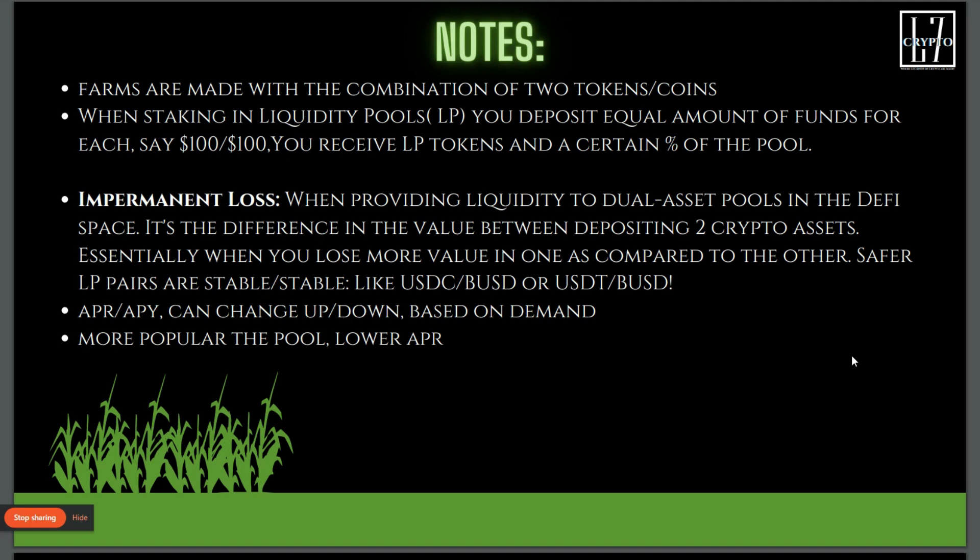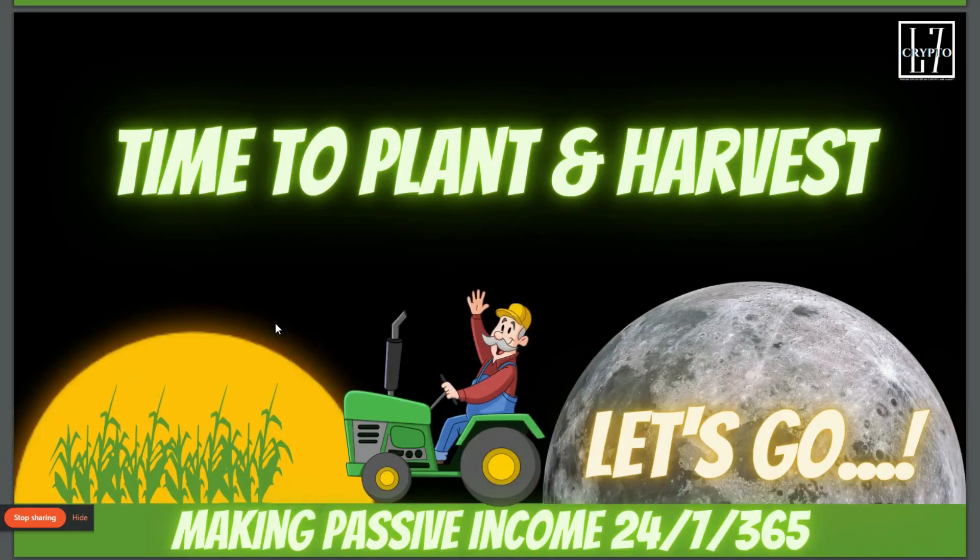The most stable pairing with no real impermanent loss would be USDC and BUSD because they're both stablecoins. Remember, you don't lock in the loss until you sell the token. If DRIP went down to nine dollars from when you bought it at $150, just let it sit, keep earning your PIGS, and wait for DRIP to go back up — then take your profit. Also, the APYs and APRs will fluctuate: when pools first open you'll see thousands of percent, but as everybody rushes in, the APRs will start coming down. The more popular the pool or farm, the lower the APR.